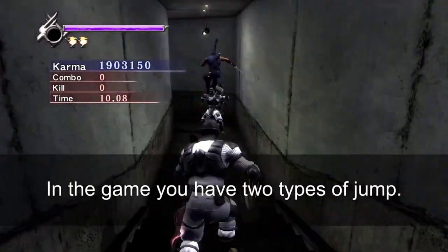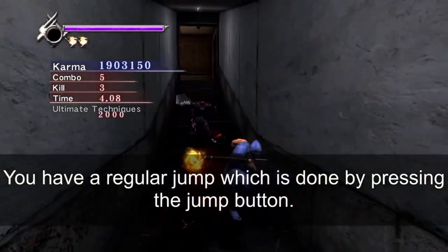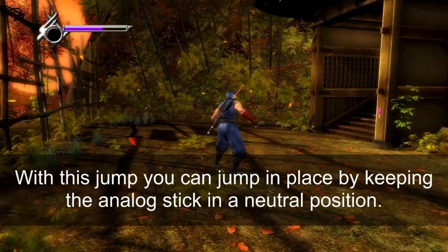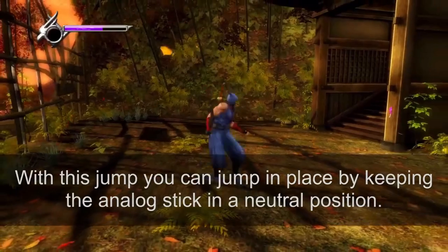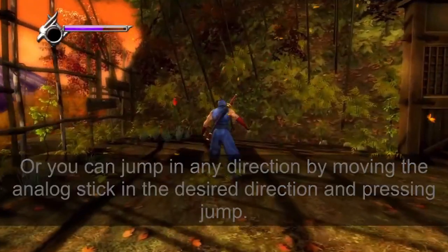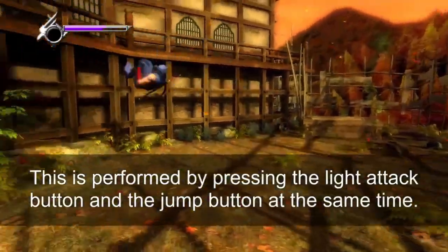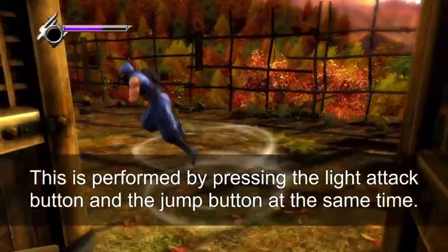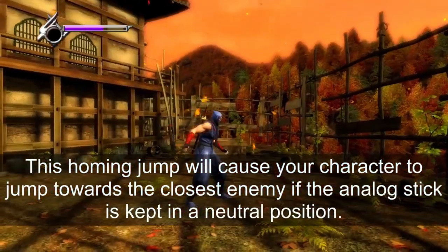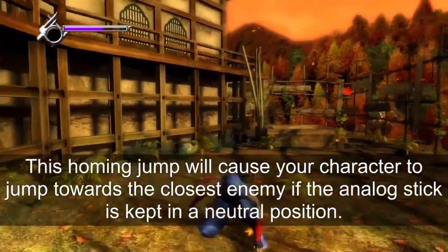In the game you have two types of jump. You have a regular jump done by pressing the jump button — you can jump in place by keeping the analog stick in a neutral position, or jump in any direction by moving the analog stick in the desired direction. The second type is a homing jump, performed by pressing the light attack button and the jump button at the same time. This homing jump will cause your character to jump towards the closest enemy if the analog stick is kept in a neutral position.